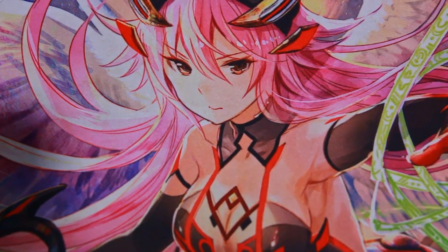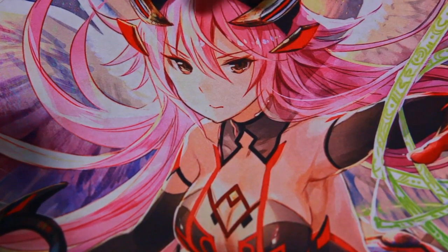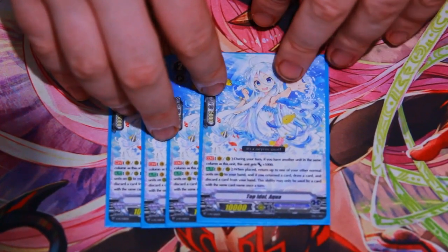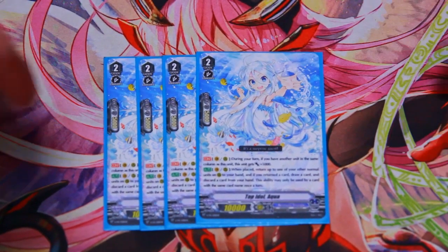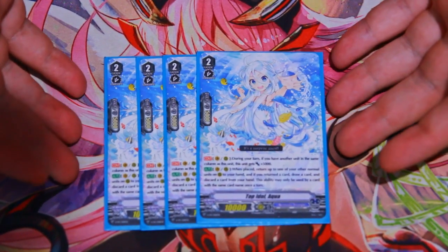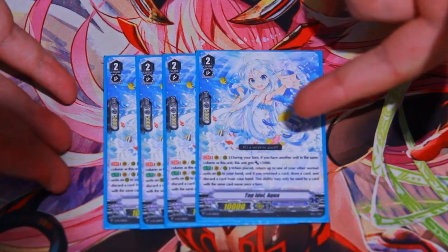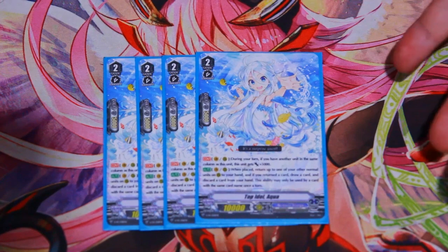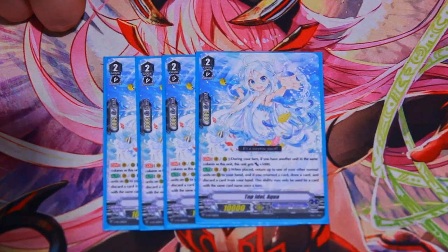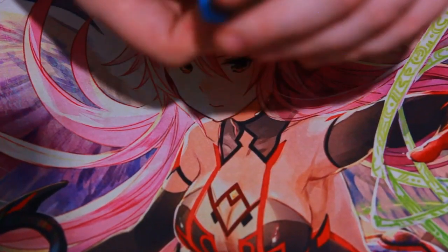On to the grade twos, which are the bread and butter of pretty much all Bermuda decks because they're so good. For Aqua — 15 plus 8 is 23, 15 plus 13 with Sedna is 28. That's stupid. Cycling cards on the field is stupid. This card is stupid — it also draws you a card, it costs nothing, and it's on vanguard. If you want to rush, this card is ridiculous. Run four in an Orange deck.